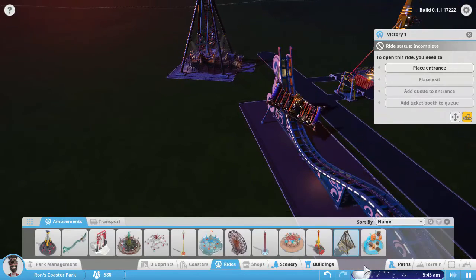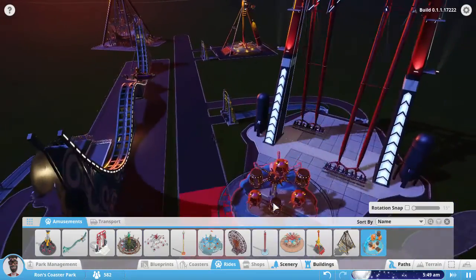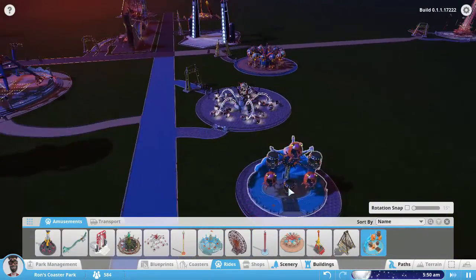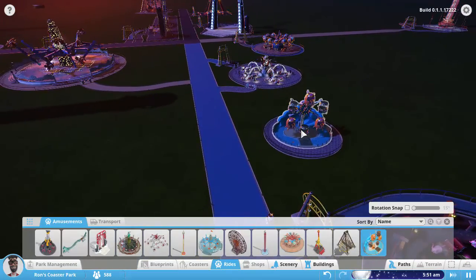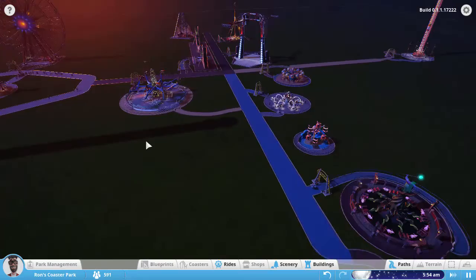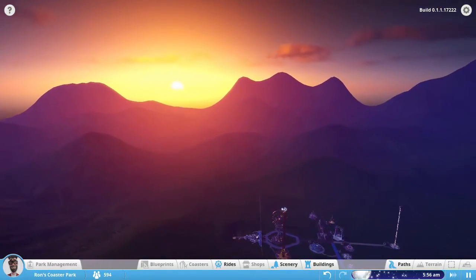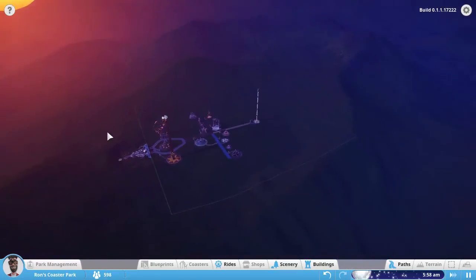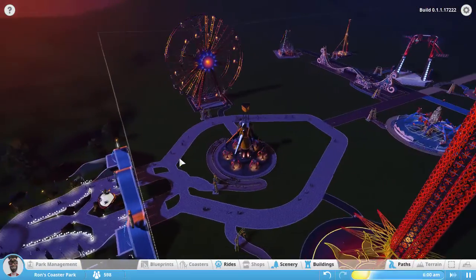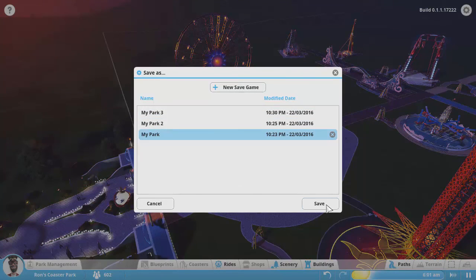And then the last one is that other pirate themed one called the Whirly Jug, which is another kiddie ride. We've got all the rides placed in the park — that is a first. It looks like the sun is coming up. Can't tell if it's coming up or going down, but I think it's been nighttime for most of the time. So let's start riding some of these. Let's save it one more time. I guess it didn't crash.